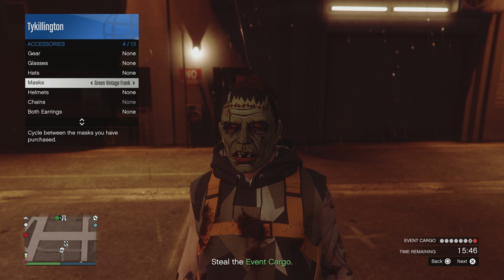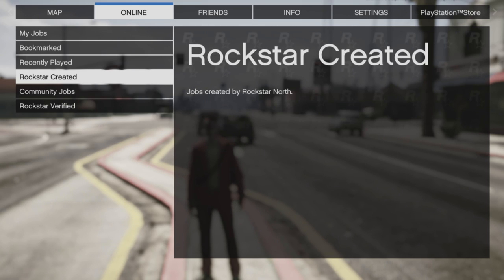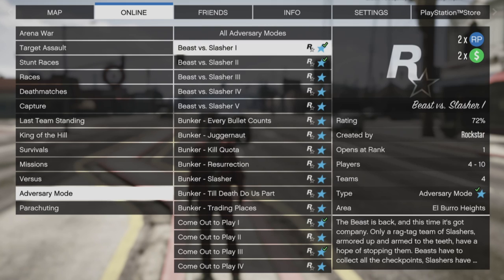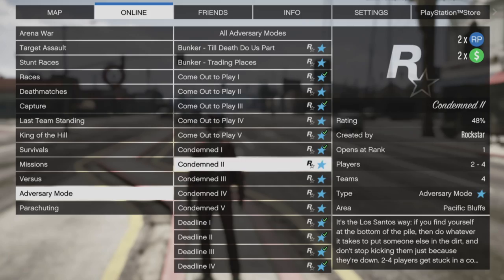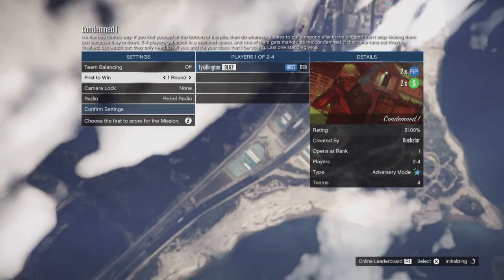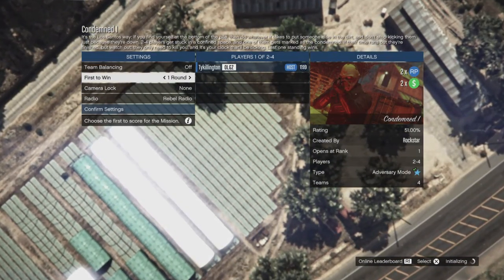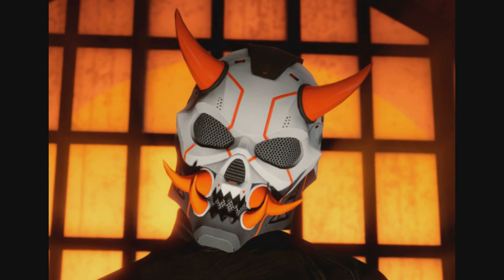The third mask is even easier — you can do this totally solo, but you'll have to wait to get the mask. All you need to do is play one round of an adversary mode called Condemned. I had one of my crew members help me out with this — it's real simple, real easy. You may have to wait a while to find somebody or ask someone in a lobby. Just set it to one round.